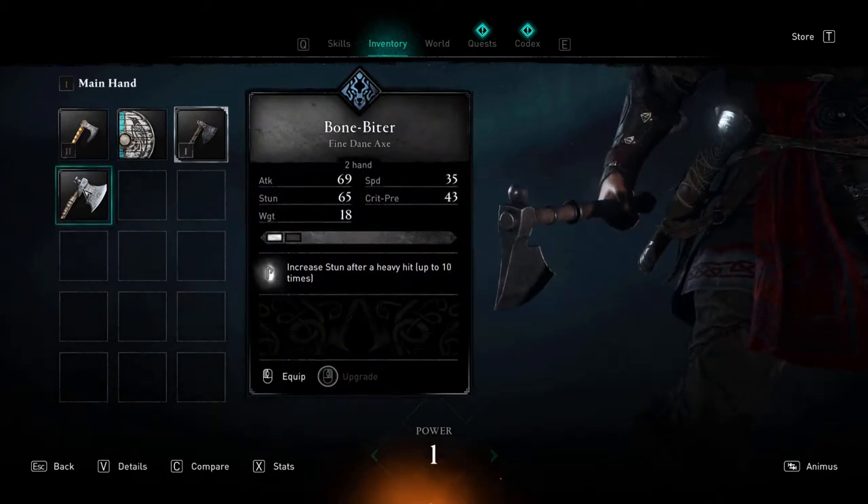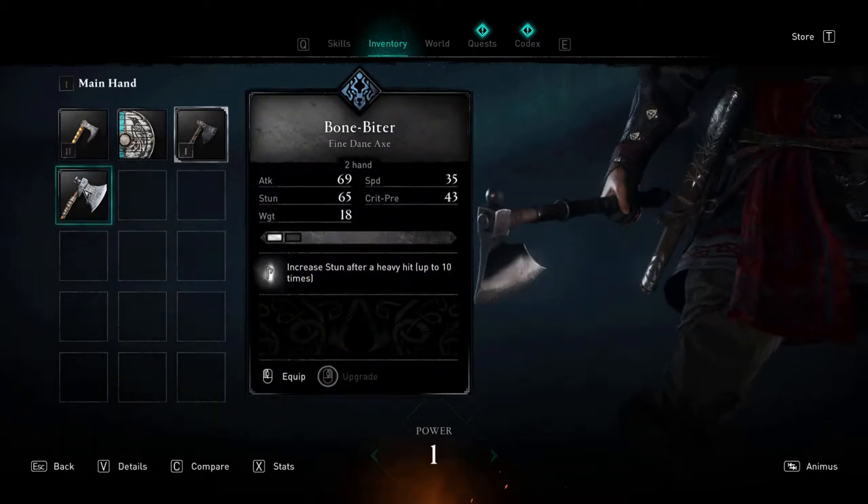Bonebiter, a two-handed axe that increases stun after every heavy hit. Stacks up to 10 times.